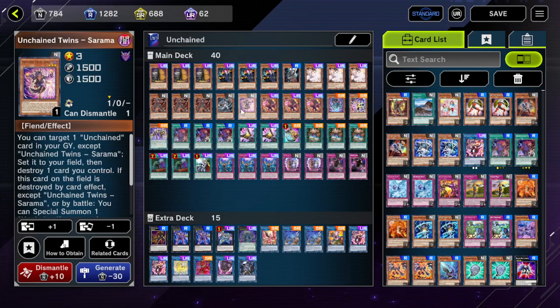Then one Sarama — Sarama has the effect that you can target one Unchained card in your graveyard, set it, and then destroy one card you control. So you can just reset your trap, set your monster that still has to activate the effect, and then go from there. Obviously you can set your link monster back.